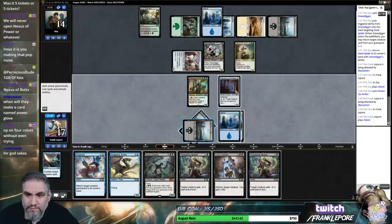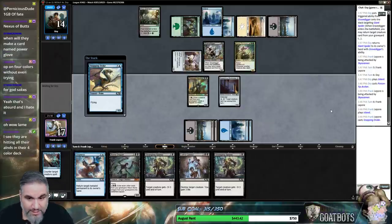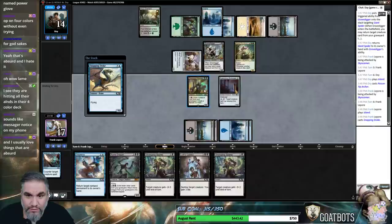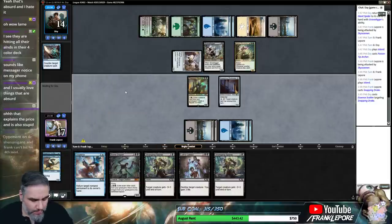I think it's just Snapping Drake here. We know they have a spider in hand. The only card we'll worry about is like Rabid Bite and Essence Scatter if they have it right now. But they do give us a creature for Graveyard Marshall if they Essence Scatter this guy.